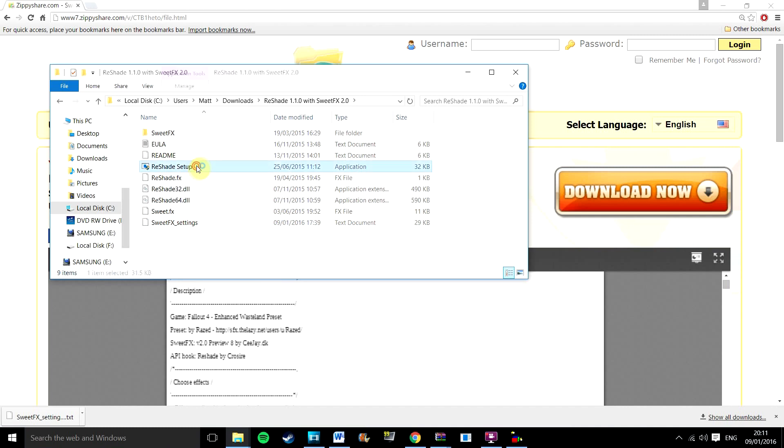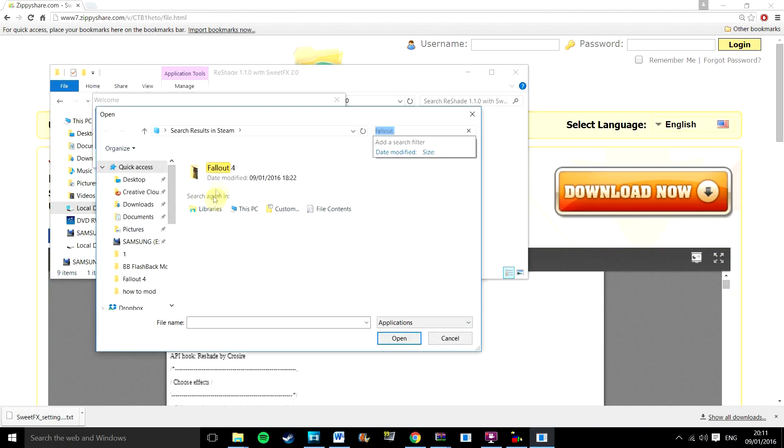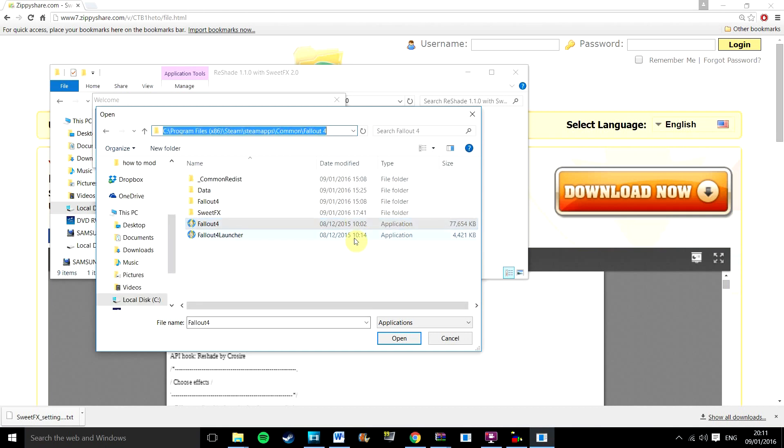Then click on the Reshade setup. Then click select game in the window that opens and find your .exe of Fallout 4. The Fallout 4 .exe is usually in your Steam folder. I've also put the path to this in the description below.